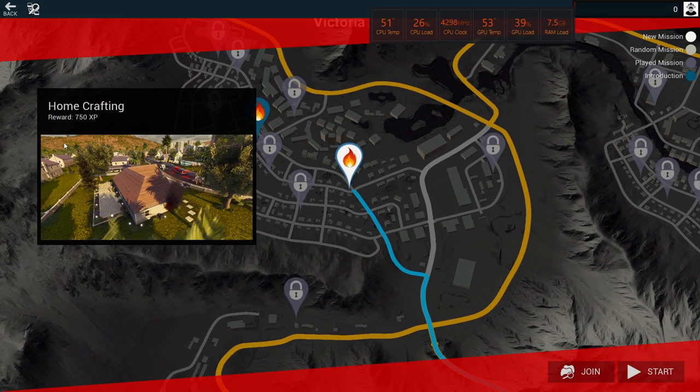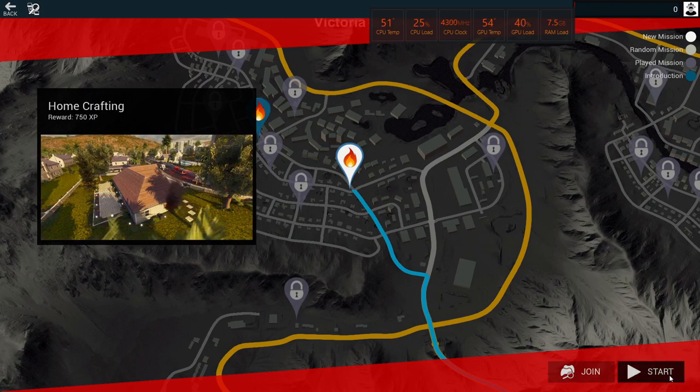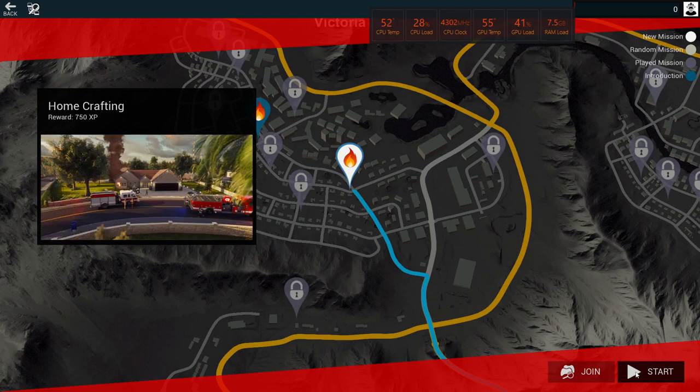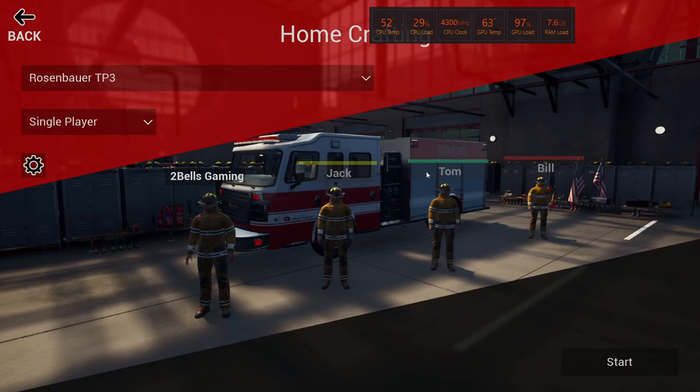We're getting into this 'Home Crafting' mission — it's the second one. You can see we've done the first one, 'Baptism of Fire,' which is the opening mission when you start the game; you don't really have a choice, you get thrown into it. It's fairly easy — you make one rescue and put out a garage fire. On this screen we could pick a vehicle, but we only have the Rosenbauer TP3 engine, labeled Engine Five.